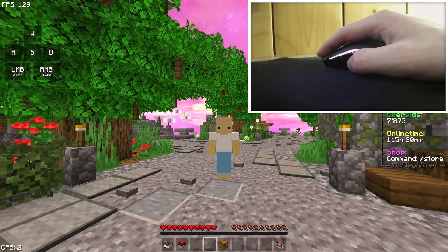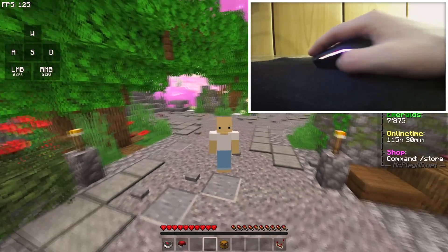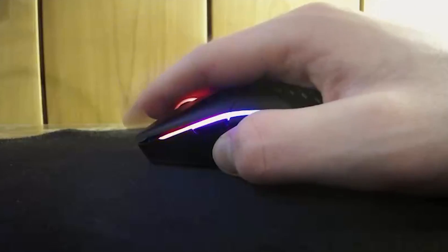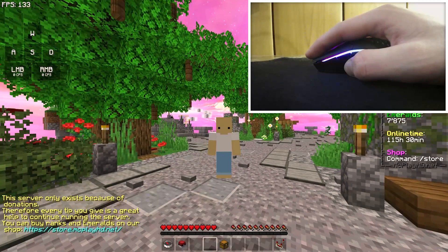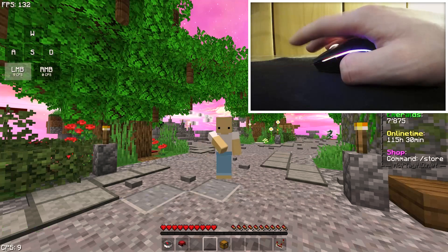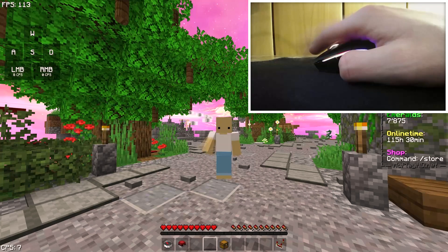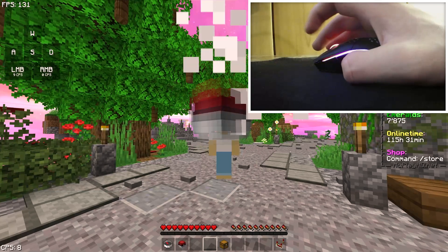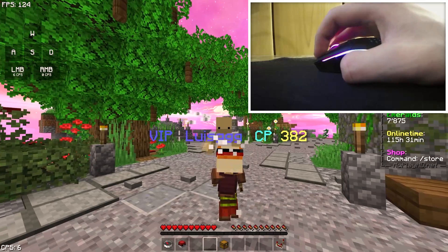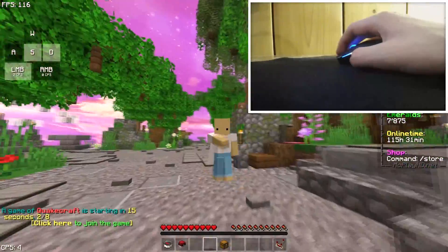Now that you know how to do it, if your mouse can do it you'll want to reduce the time between those two clicks. At first your double clicks might look slow, but if you practice enough your double clicks will improve and you'll be able to click 10 CPS by actually clicking five times on the mouse. As you can see I'm getting 10 CPS, but if I normal click I get like six CPS — it's a little inconsistent, but you get the point.